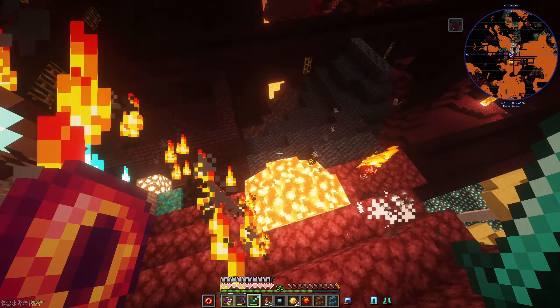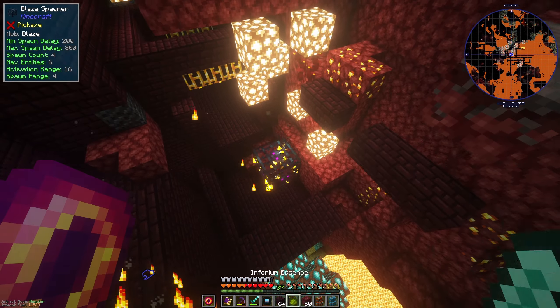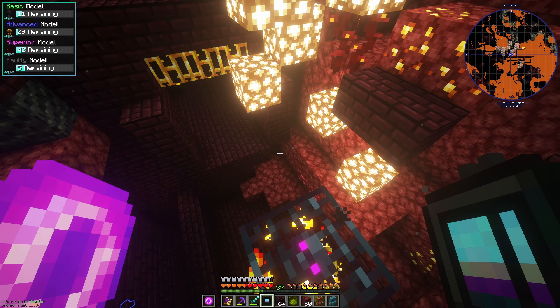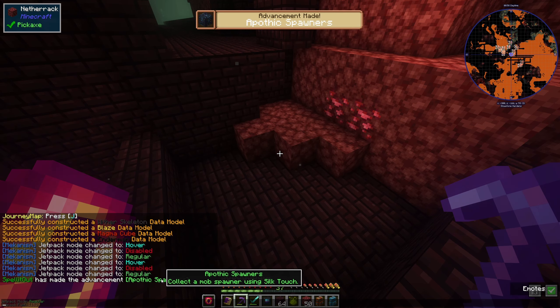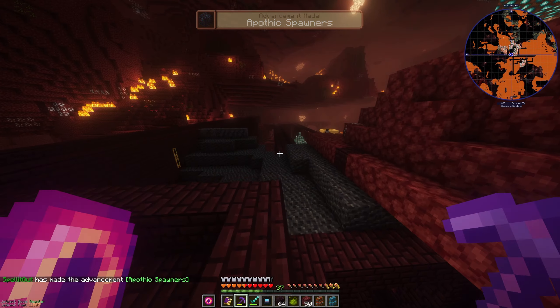Oh, here's a Blaze spawner! But before we destroy it, we're going to farm a few blazes off it to level up our neural network thing. There are also magmatic bees pouring lava everywhere — cool. We're up to advanced now on our blazes. We're going to use Silk Touch and we got the blaze spawner — it picks it up as a blaze spawner, keeping that data.